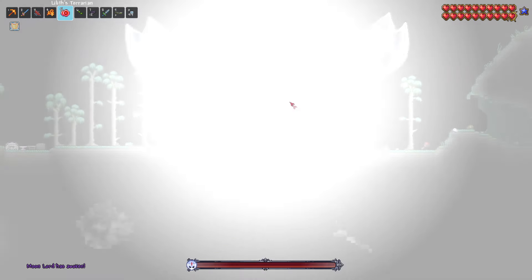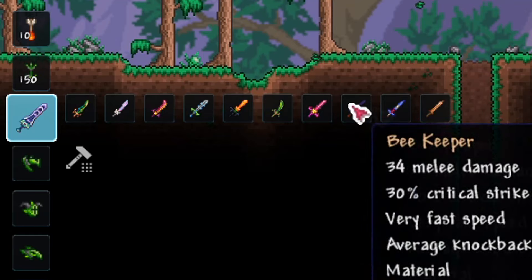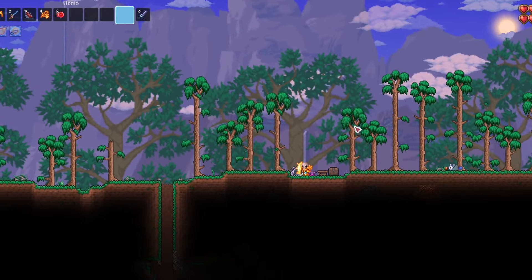Proceed to fight the moon lord — you can find out how to do so in my other video in the top right — until he drops both the star wrath and the meowmer. Combine all the swords you've obtained thus far at a mithril or aurichalcum anvil and get yourself the zenith.